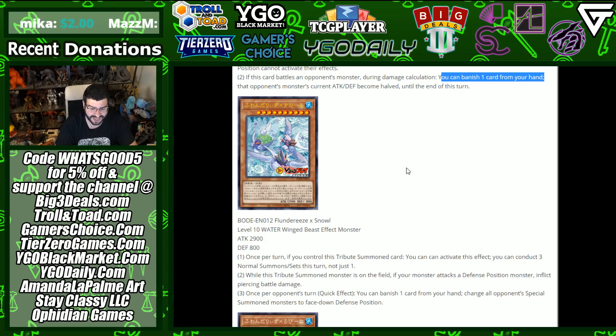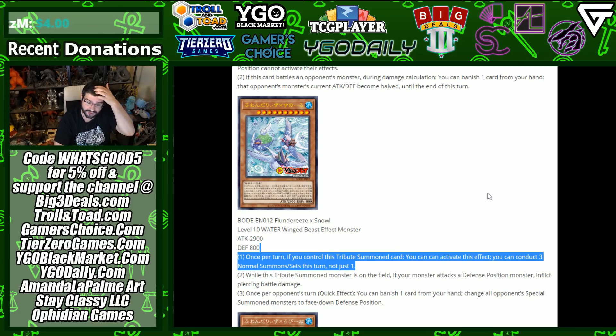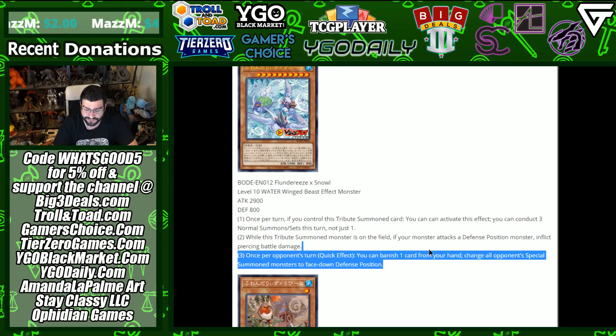Flunderees X Snow is a Level 10 Water Wing Beast effect monster — 2900 attack, that is beefy, defense 800. Once per turn, if you control this tribute summoned card, you can conduct three normal summons or sets this turn, not just one, and you can gain additionals on top of that. Wow, that is a pretty big extender. While this tribute summoned monster is on the field, if your monster attacks a defense position monster, inflict piercing — blanket piercing for the field. The birds get them.